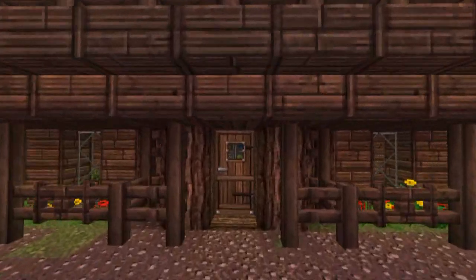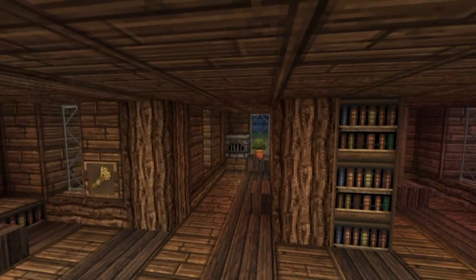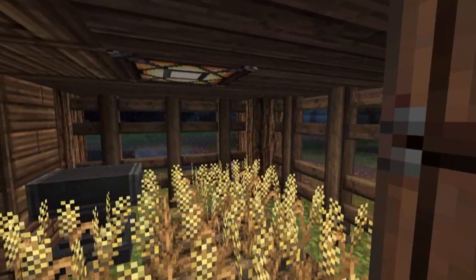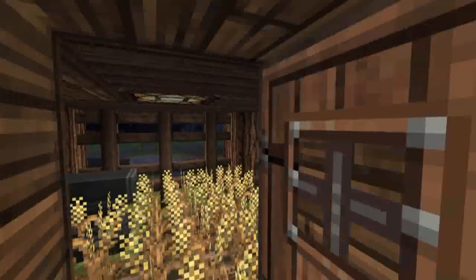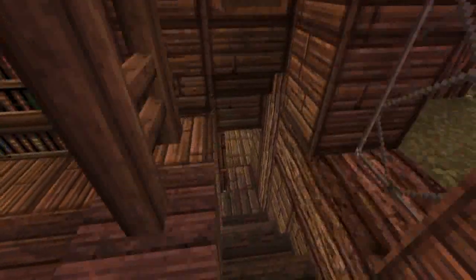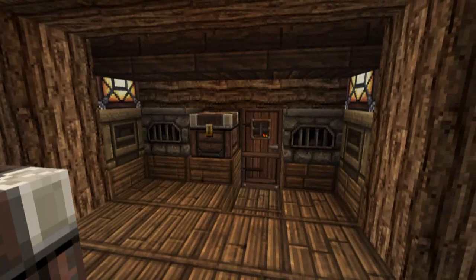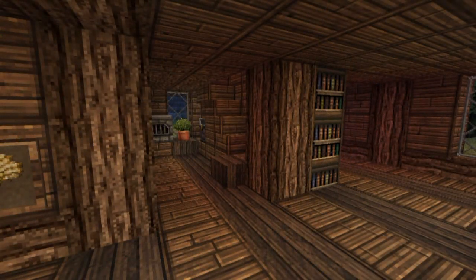I haven't actually bothered too much on the interior, but again it's up to you what you want to add. You've got space for a living room and a kitchen, and also some space over here. There's also a very small back garden which I quite like — it's connected to the house and it's mob free, but the only disadvantage is that it's very small. There's also a basement straight down through here, which is quite small but can be expanded to your liking. This door actually leads to nothing — I would probably advise adding an enchanting room here, because there is an attic for storage.